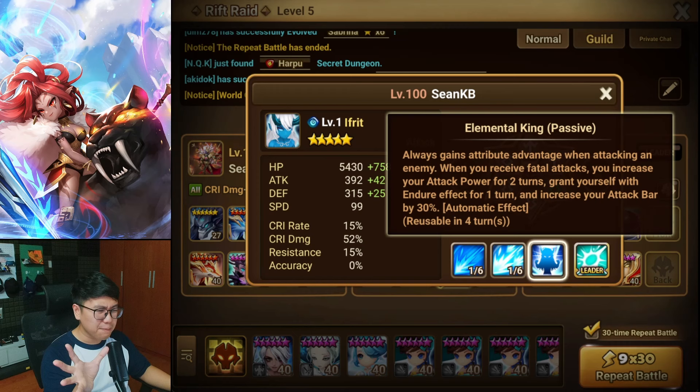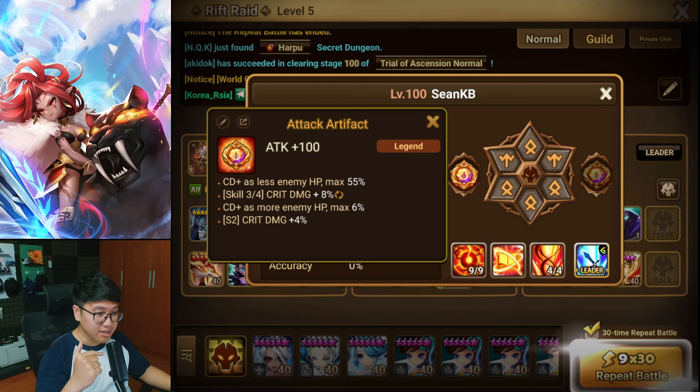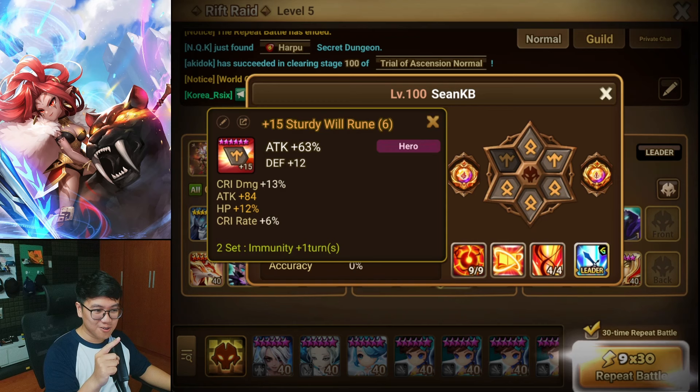Lastly, it will be Belliger on Rage with attack, crit damage, and attack. We have crit damage as less enemy HP and skill 3 crit damage in the artifact. I think I can improve these runes further because this is like a green rune with one roll into crit damage, which is kind of bad.